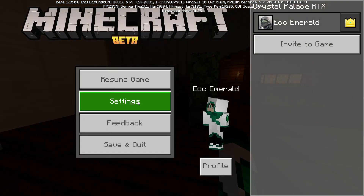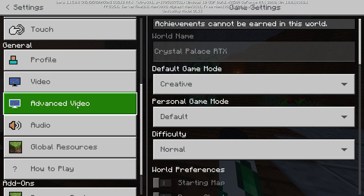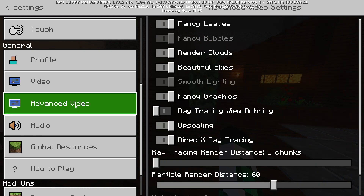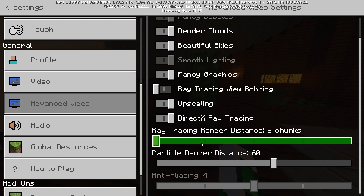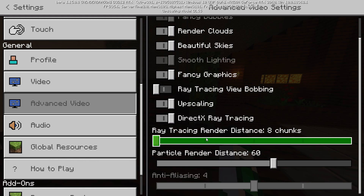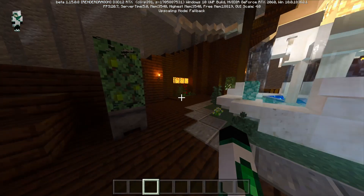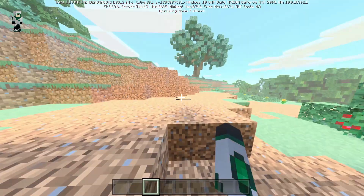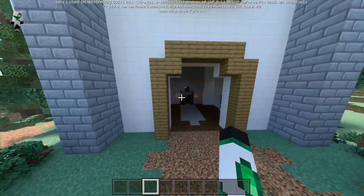The way you'll know if it's working is you'll see version 1.15 up here and it says RenderDragon D3D12 RTX. In the settings there's a new option — video settings and then advanced video settings, where your ray tracing stuff is. You can see your ray tracing render distance and particle render distance. I have this set to eight because it is very intensive — if you put it up to something crazy like 24 it absolutely destroys your FPS. I was on 40 and I'm on 20 now.